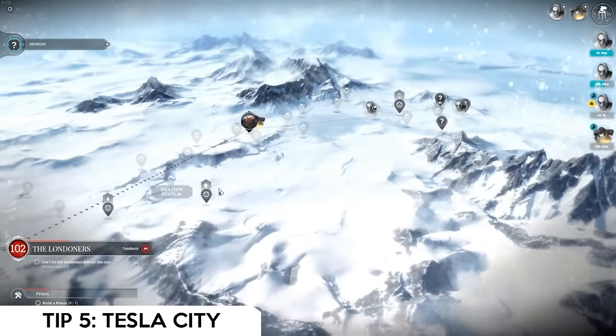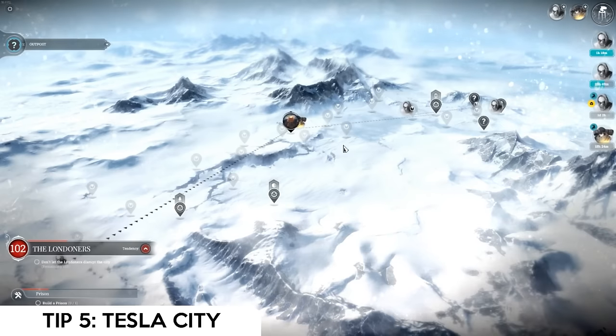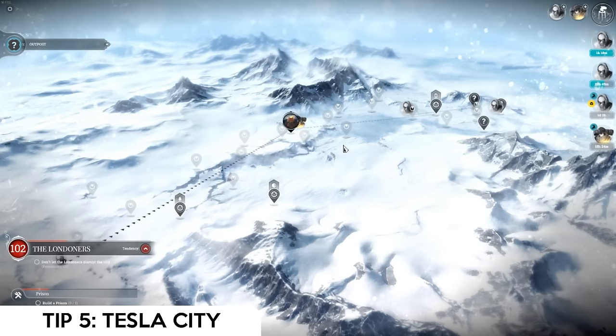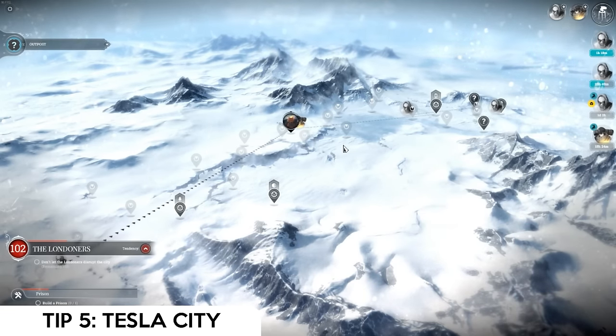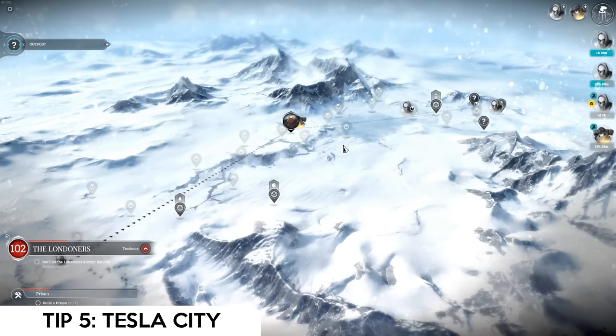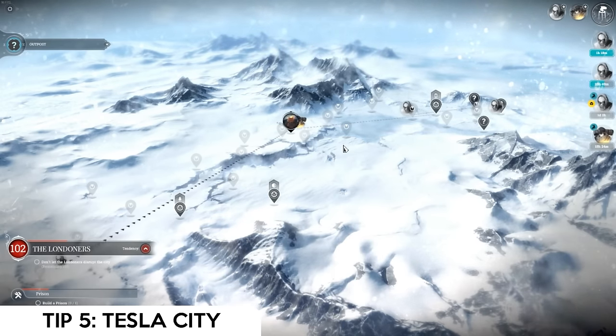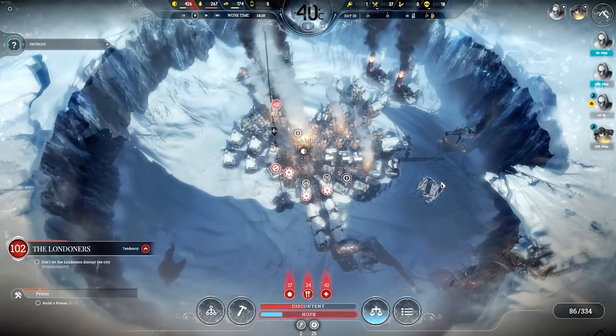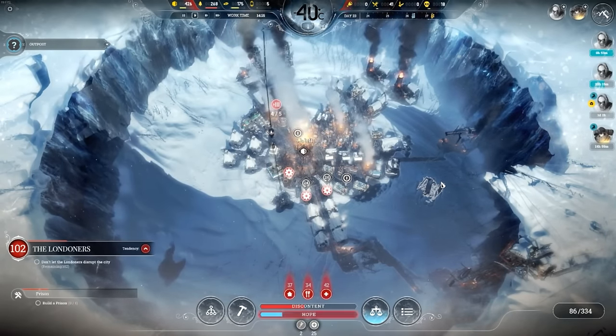Two steam cores every three days means two automatons or two high-value buildings like an industrial hothouse or infirmary every three days. If you establish this around day 20 to 25, you'll have dozens of buildings and upgrades before the storm hits. Keep three scout teams running simultaneously — it seems like a lot to manage, but it's absolutely worth it and, as far as my experience goes, it's the only way to beat the significantly harder difficulties.